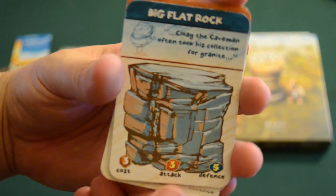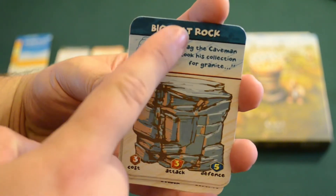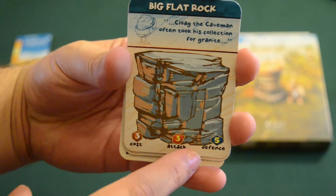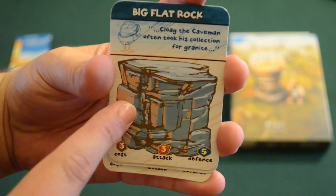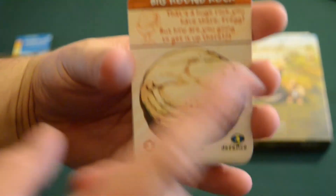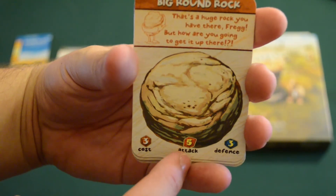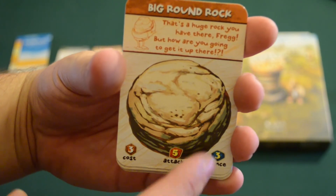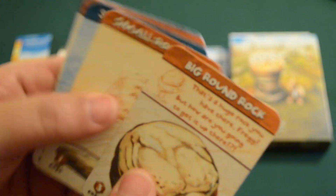The big rock — cost of three because it's three tall. This is the flat rock, so it has an attack of three and a defense of actually five. So this is a very, very good card to have at the bottom of your tower. Lastly, the big round rock — cost of three, attack of five, and a defense of three. This is going to be a great one to hurl at your enemies' towers to knock those things down.